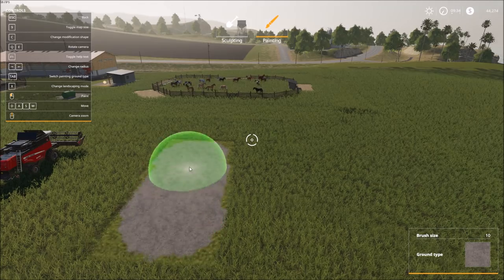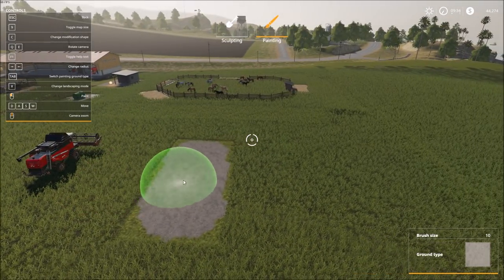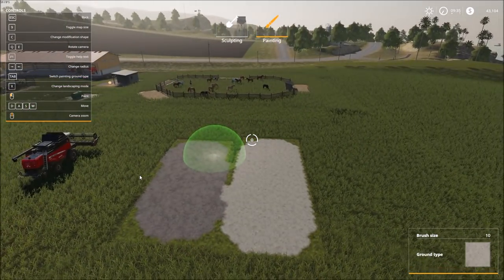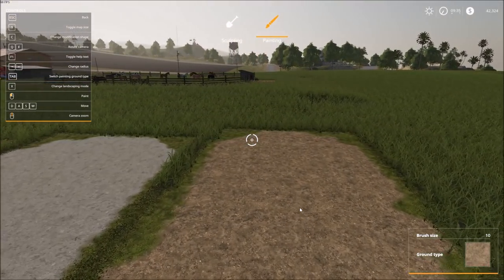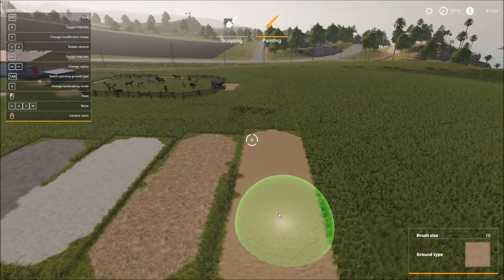We'll start out with the first option, zoom in a little bit to see what that looks like, then tab again and place down a little bit more. Now you get into the dirt — great for dirt roads. And then we'll move over here for some sand, zooming in to see what these textures look like as we move around.